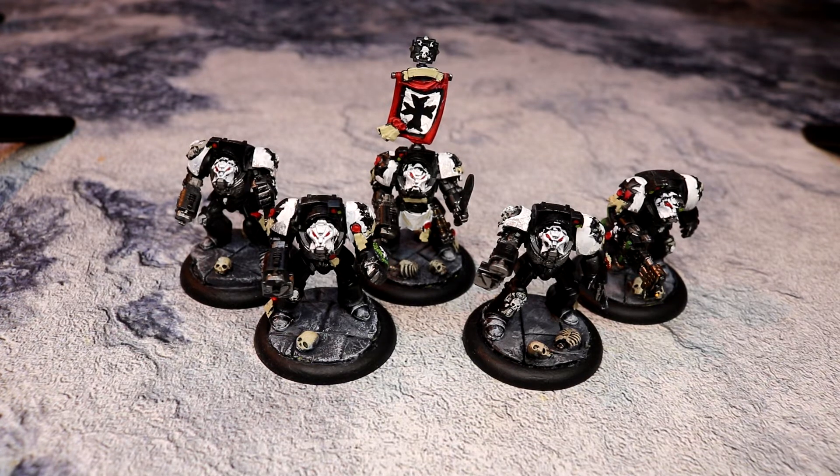If you want to do anything special, I would suggest you get the Terminator box for something like the Blood Angels, and then use the replacement shoulder pads and stuff. You can swap them out, take all the Blood Angels stuff off, and put something like this on, and you can have a really good assault squad with all blades. But I wanted the standard Terminator unit for this, so I went for the standard Terminator box.